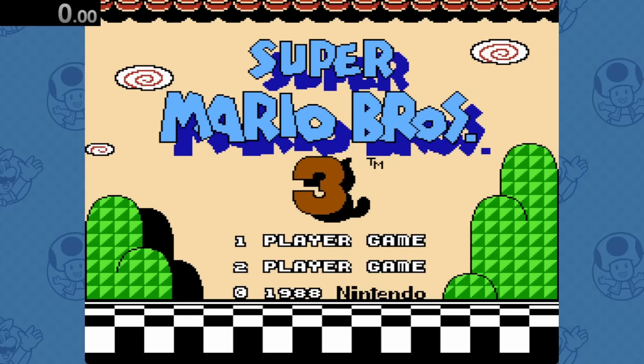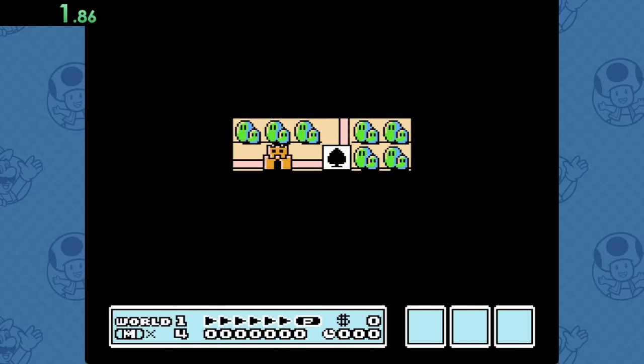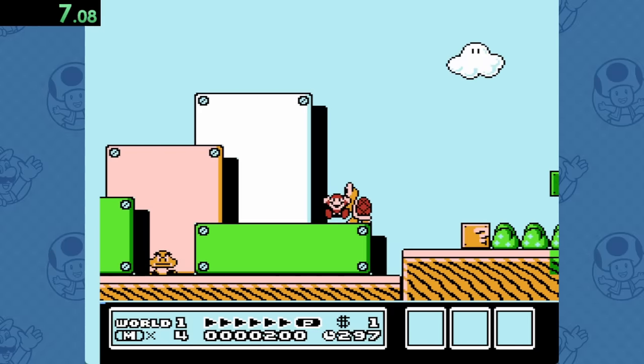Moving on to Super Mario Bros. 3, where there are definitely Koopas. This is a pretty straightforward one — all we gotta do is head into World 1-1, then jump over this piranha plant to touch a Koopa.